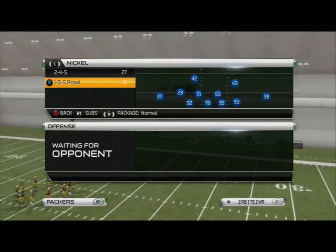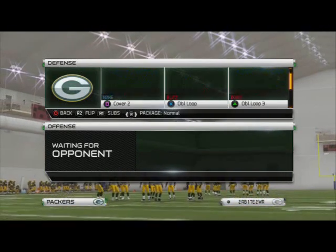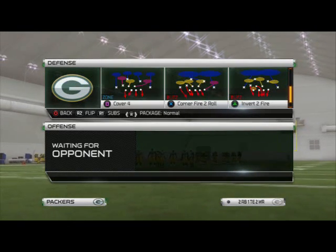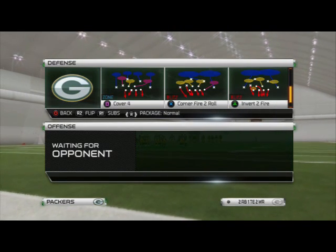What's up, man. 25 Gamers, in today's Scheme of the Week episode we're going to show you how to stop the run from the Nickel 155 formation. We're in the Washington Redskins playbook, and we're going to go over a couple of run defenses I really like out of this formation.